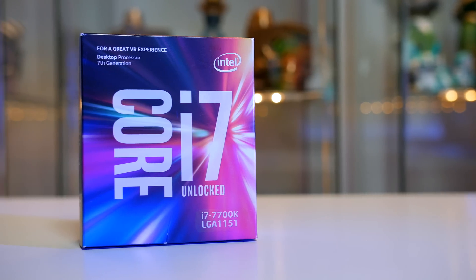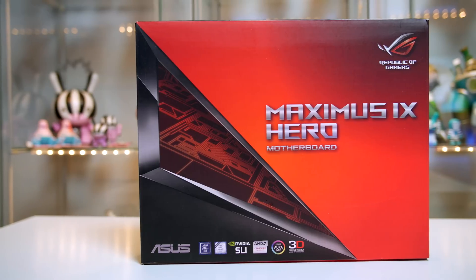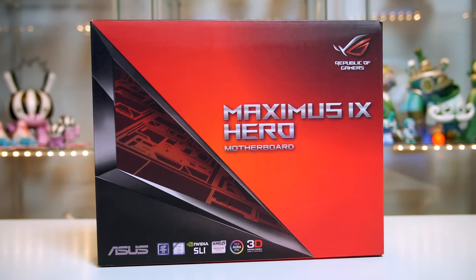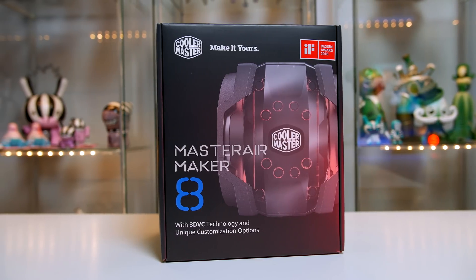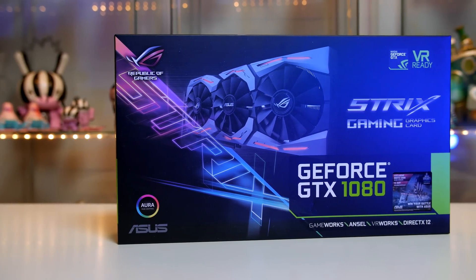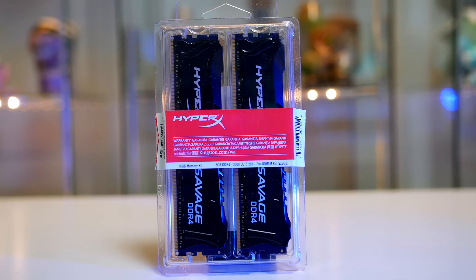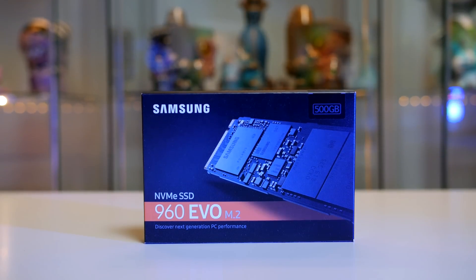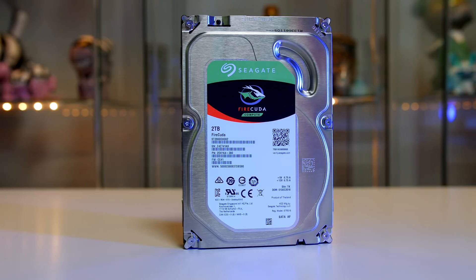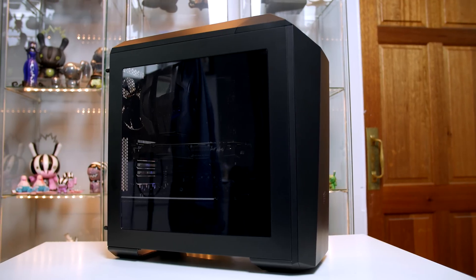Just before we go ahead and show the benchmarks, let me refresh your memory on what's in the build. For the processor we went with the i7-7700K, paired with the Asus Z270 Maximus Hero motherboard. Cooling the CPU is the massive Cooler Master MasterAir Maker 8, which looks absolutely awesome. The graphics card is the Asus Strix GTX 1080, and for RAM we went with 16GB of HyperX Savage clocked at 3000MHz. For storage we have a 500GB 960 Evo M.2 from Samsung paired with a 2TB FireCuda from Seagate, all built inside the Cooler Master MasterCase Maker 5.